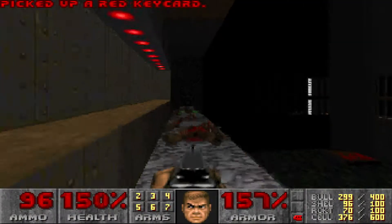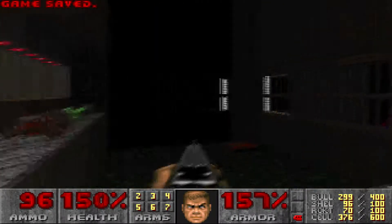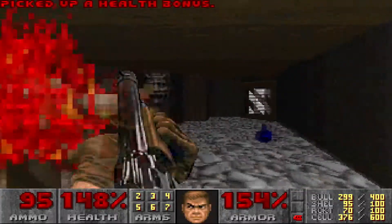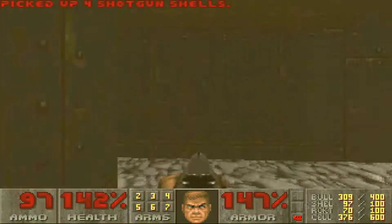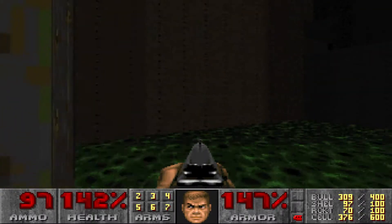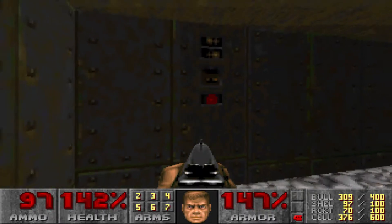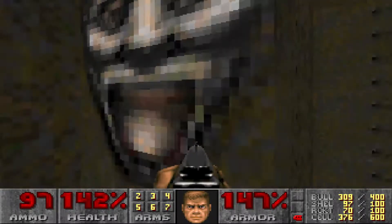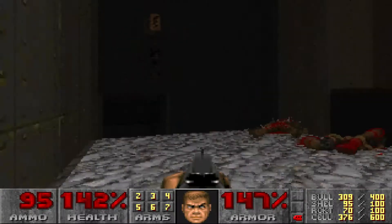I feel that I keep using the terms red key and red door interchangeably, and yellow key and yellow door interchangeably, even though they technically do mean separate things. Now where am I? I'm guessing I need to be on the bottom floor for that.